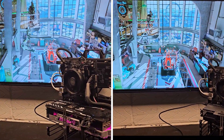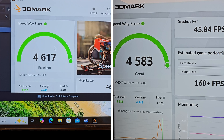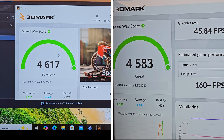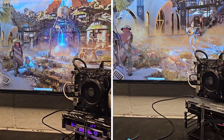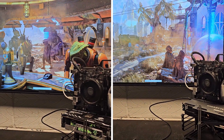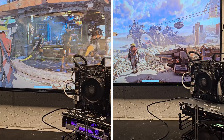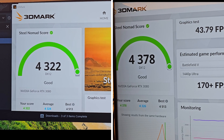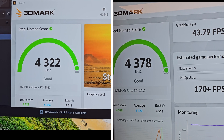Running 3DMark, both benchmarks ran really well — no stutters and almost exactly the same. Looking at the scores, the Galaxy GPU scored slightly higher than the Gigabyte at 4617. Moving on to another benchmark — a more recent one that 3DMark has released — both GPUs performed very well and almost the same. However, they stress the GPUs in different ways compared to the previous benchmark, which was mainly looking at ray tracing. On this score, the Gigabyte takes the lead slightly at 4,378, but the difference again is not huge between the two.